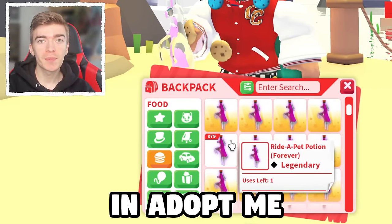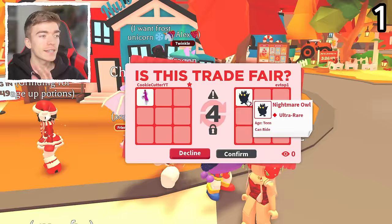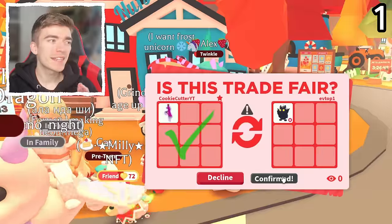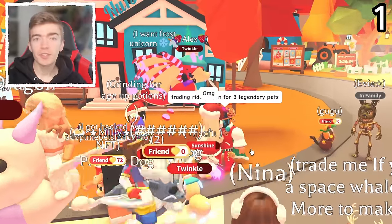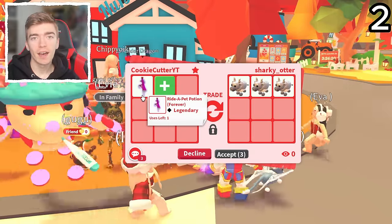Trading 100 Ride Potions in Adopt Me. The first offer is a Ride Nightmare Owl. Considering this is an ultra rare and it has a Ride Potion on it, I'm gonna accept it but it's probably a loss. But considering I have 100 to trade, I should probably just not really care what these pets are.